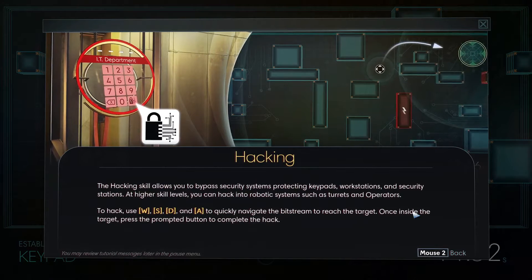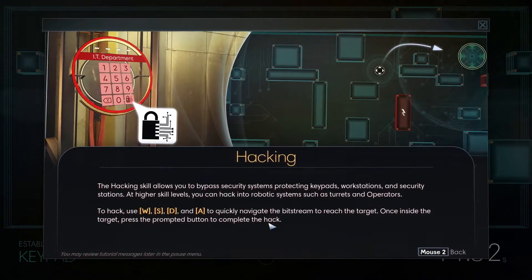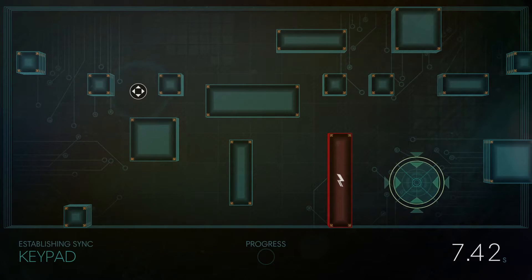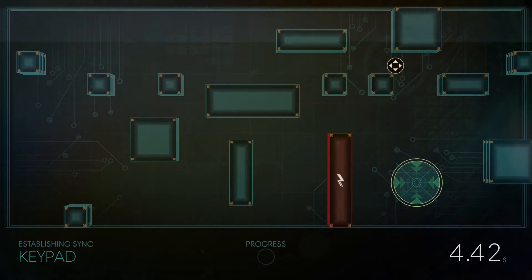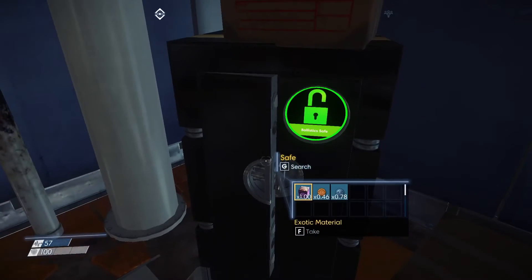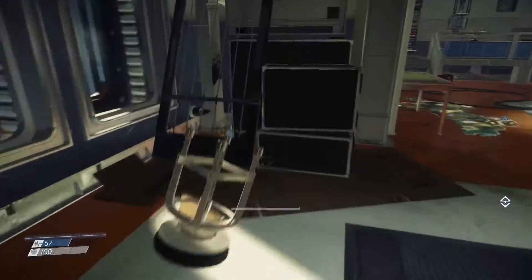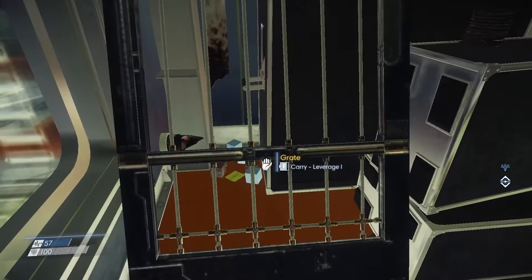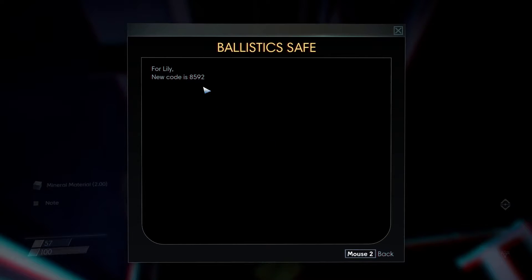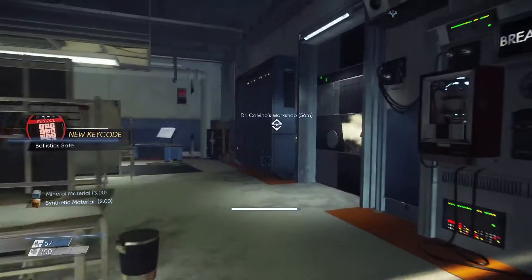Hack uses WSD to quickly navigate the big stream, and their targets. Once inside target, press the prompted button to complete the hack. I can succeed — thank you, that's cool! No mimics in here surprisingly. Oh, it's hiding some materials back here. For Lily: new code is 8592. The ballistics safe — ain't that this?